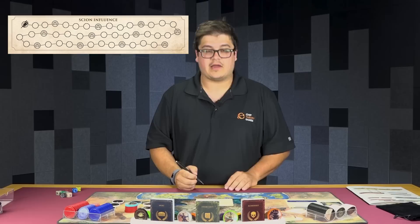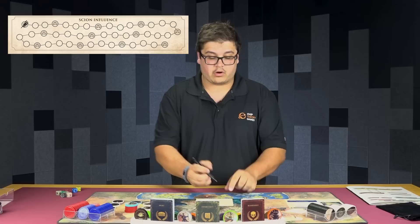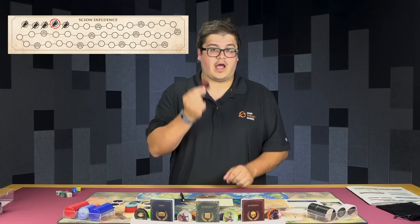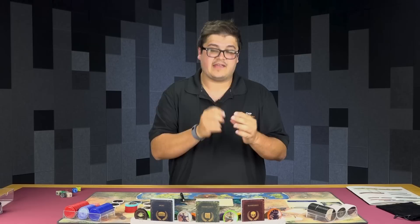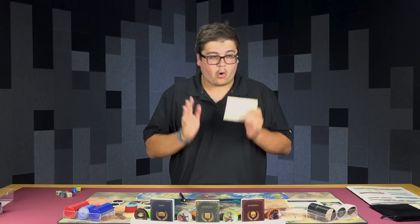The amount of Scion Influence you gain depends on the act you're in — if we were in Act 1, we would just gain one. But say we're in Act 4: we spectate and gain four Scion Influence. You'll notice we crossed off one of the little Scion icons — the moment we do that, we draw the top Bane from the Bane stack. We read it, and it'll tell us if it goes in the bag or in our camp. Banes are going to pop up and mess with you and give you negative effects.